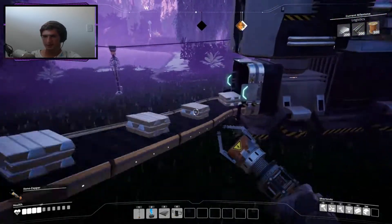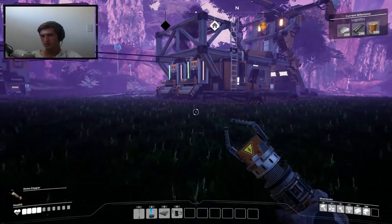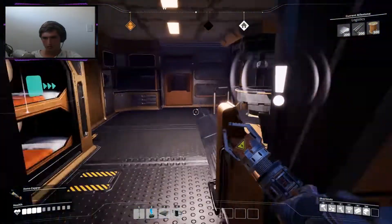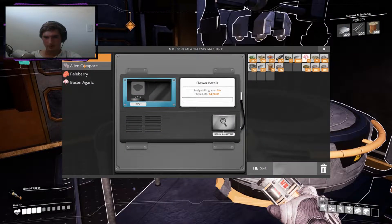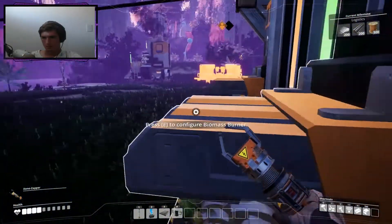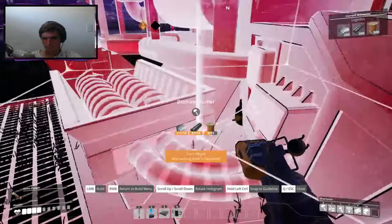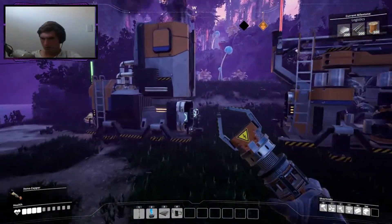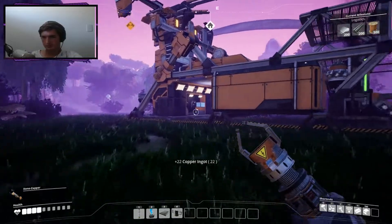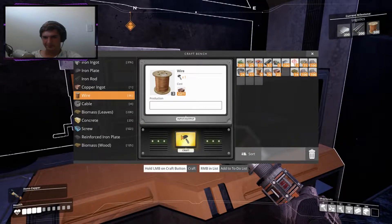Oh I see, so is that the resources we have to put into research? Yes, in the corner at the top in the master. Okay yeah. I'm going to set up a constructor for copper cable because we just need so much now. We need to make one of those — oh my god, they need 1500 copper cable. We need to make one of those as well, we actually need one of them. What does it do?